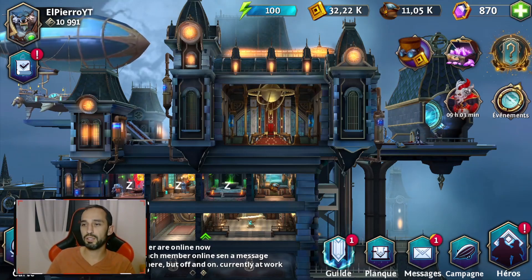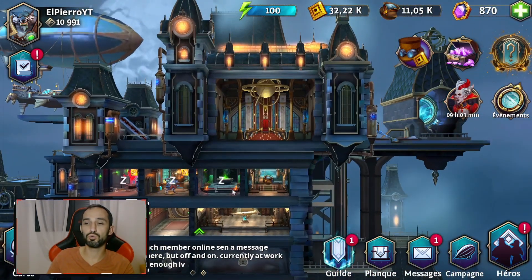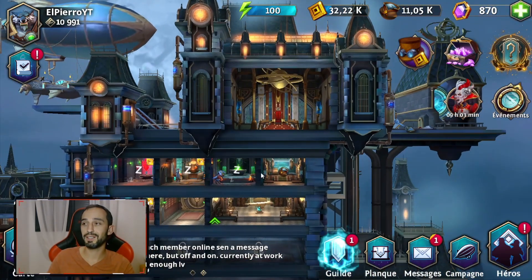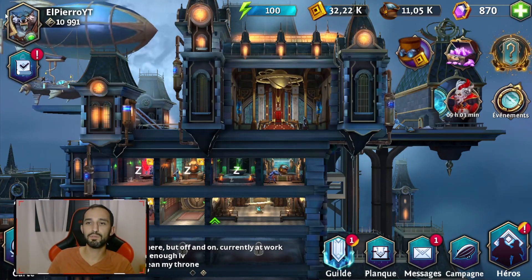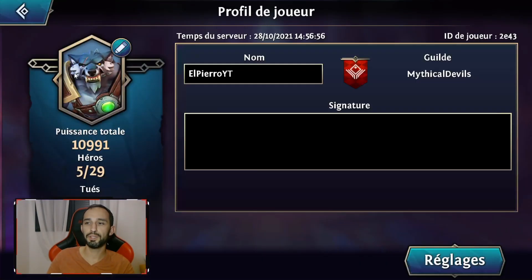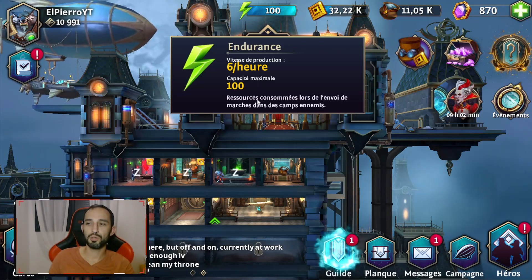Dans votre manoir, vous retrouvez tout un tas d'éléments qui vous permettent de capter des ressources, d'améliorer vos ressources, etc. On va regarder ce qui se trouve sur notre map en tout premier lieu. Vous retrouvez votre avatar avec votre nom, vous pouvez modifier ainsi que le nom de la guilde que vous auriez éventuellement rejoint. On voit également la puissance totale et les héros. Ici, vous retrouvez l'énergie, avec une production par heure de 6, qui va permettre d'être consommée lorsqu'on envoie des marges dans des camps ennemis via la carte.